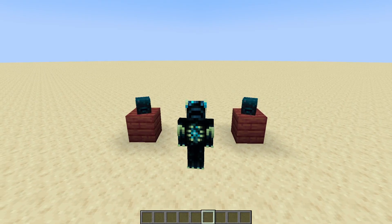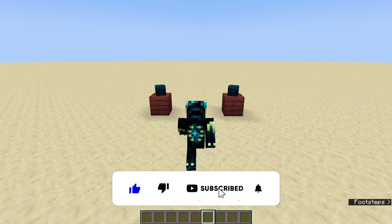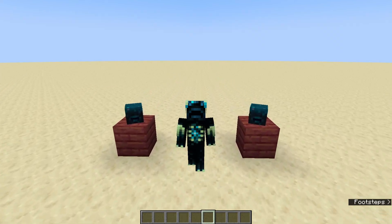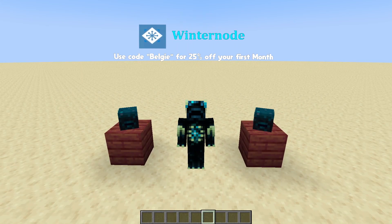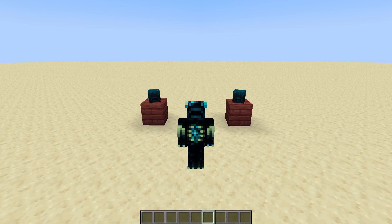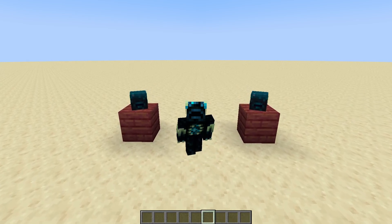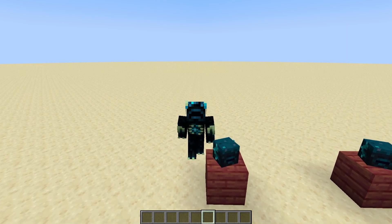Hey guys, welcome back to another video. Today we're going to be talking about a Minecraft mod that has released for 1.19, and it will obviously be updated to 1.19.1 when that releases. The main feature in 1.19.1 is la duplication, but the thing we're covering today is chat reporting — something that Minecraft have added and seems like they're going ahead with. A lot of people, pretty much most of the Minecraft community, have complained.